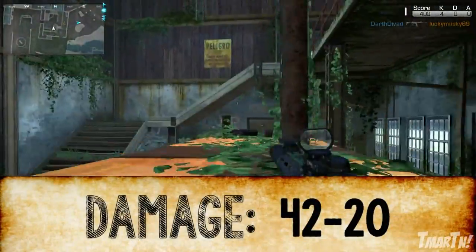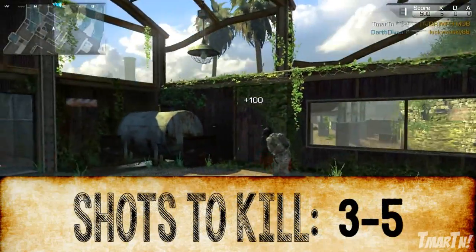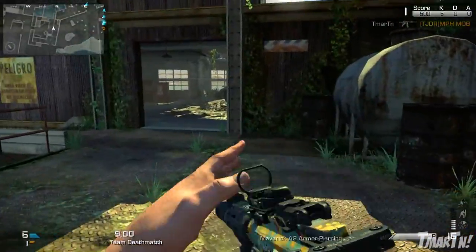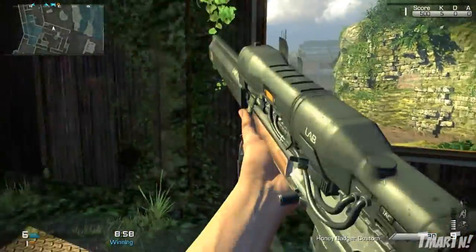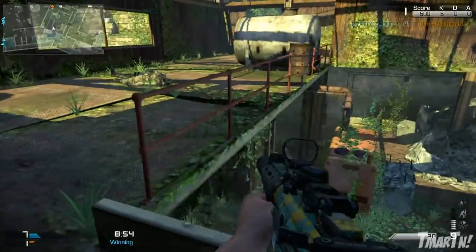Next up for damage, you do 42 up close and 20 at distance, which makes it a 3-shot kill up close and a 5-shot kill at distance, which is pretty average for assault rifles. There are some that are slightly better than that, there are some that are slightly worse. For the most part, this is kind of a run-of-the-mill assault rifle in terms of damage.